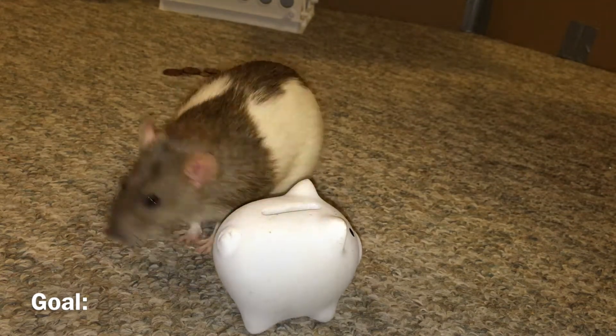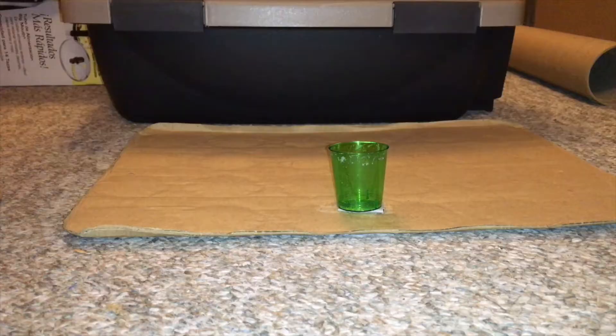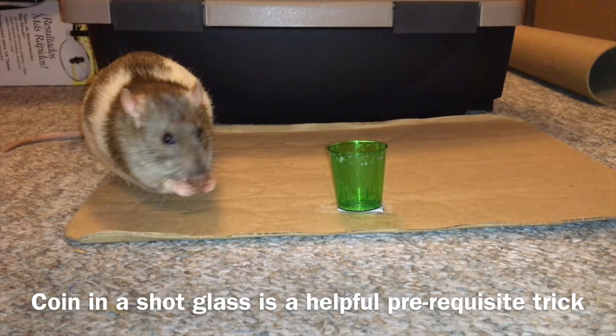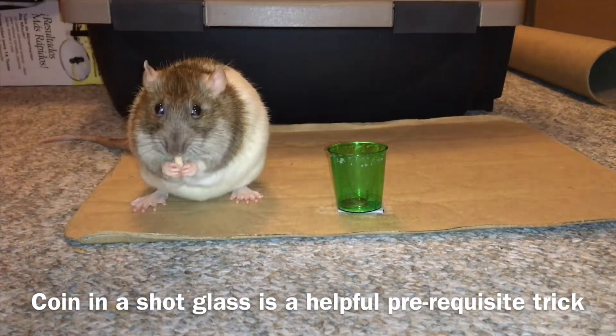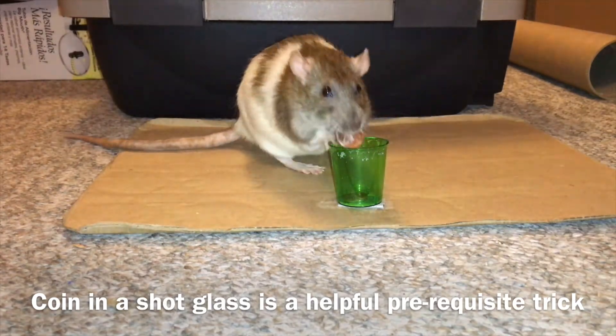So before you train this, I recommend that you train your rat to play basketball and to place the ball into a very small container. As you see on screen right now with Shadow, I trained Shadow to place a coin into a tiny shot glass before moving on to this trick.